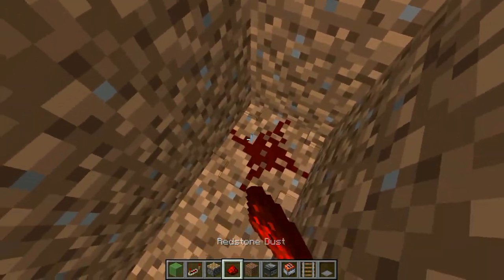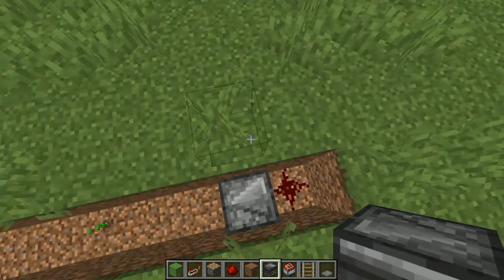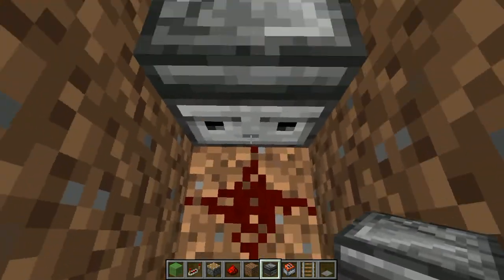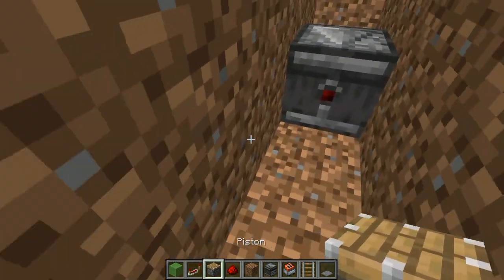You put one redstone — like the feature of the redstone that spreads out like that — and place one observer. If you knew that redstone, when it glows, an observer will see that and trigger something — then good for you.